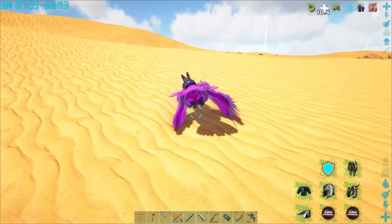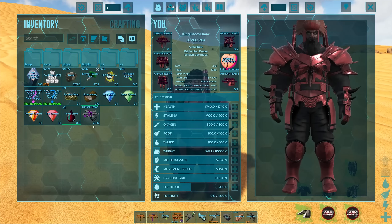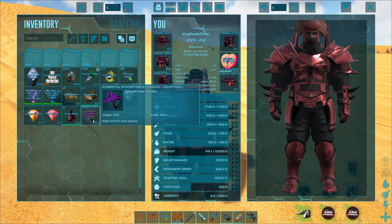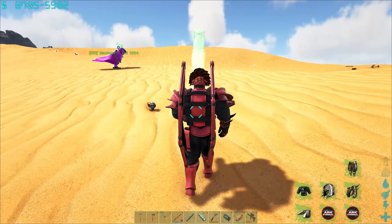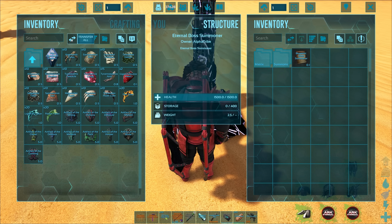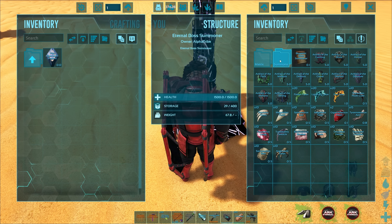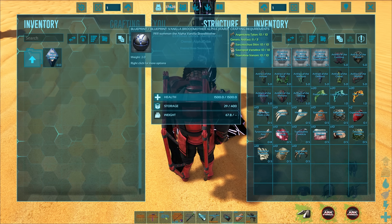Let's get this show on the road and start getting all the vanilla bosses summoned in. We got it saddled — sweet, so for next time we'll actually be able to use it. Let's grab the summoner. I should hopefully have every resource needed, all the artifacts and all the other shenanigans. So let's go ahead — Summons, or is it under Matrix? Matrix, Vanilla Boss. Let's start off with the Broodmother on Hard Mode.